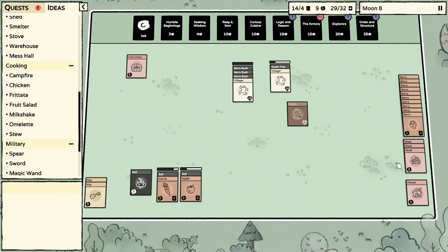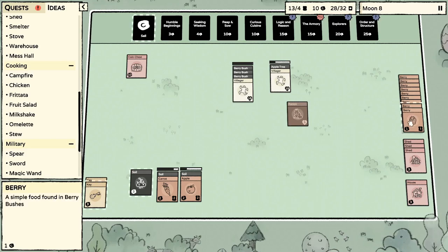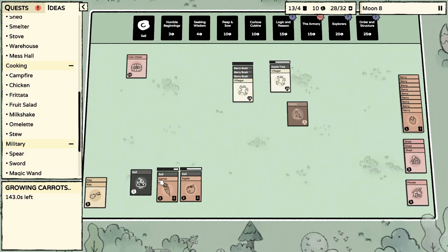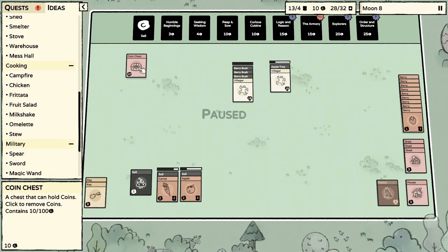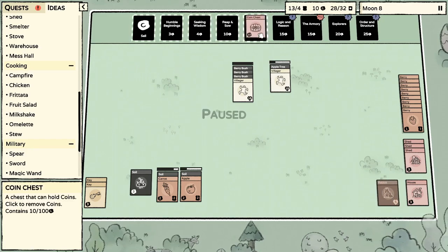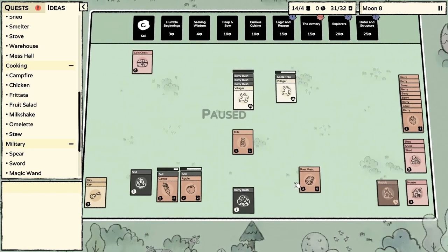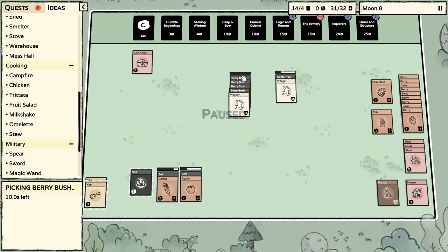I want to sell the rabbit. I'm gonna plant a berry — actually, I'll just leave that soil barren for a minute until we get another apple. Get out of here, rabbit. So what should we buy — we said Curious Cuisine, right? I don't know what it's gonna give us. Raw meat, milk is interesting, and a berry bush — wonderful.